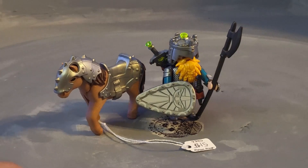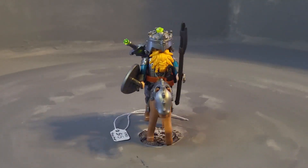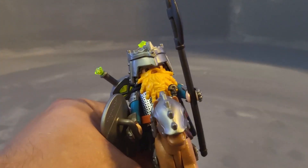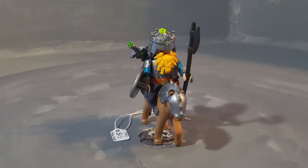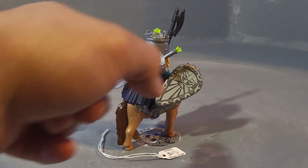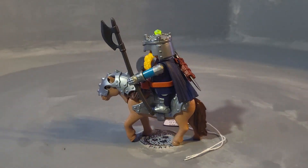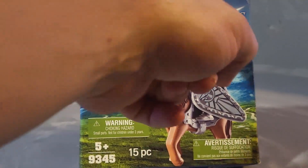You get a shield, a long spear, and a cool crown that has a gem on top of it — that's why I call him a king. His crown looks like a silver helmet crown, so maybe he's a prince. His shield looks really cool with nice detail, and he comes with a large sword on his back that matches the gem on top of his head.